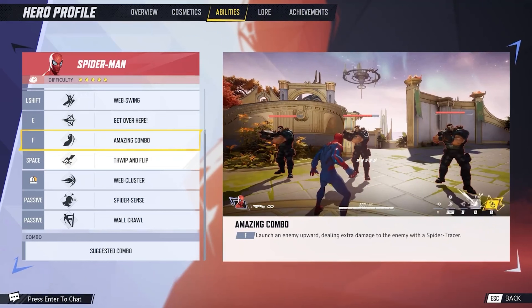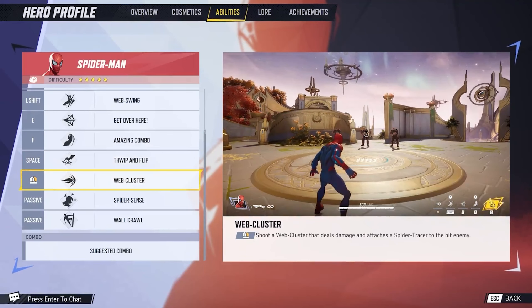Get Over Here lets you shoot webbing to reel the enemy in to hit them. If the enemy is tagged with a spider tracer, Spider-Man will get pulled to them instead. So the spider tracer deals more damage with your basic attack, but also pulls you towards them instead of pulling them towards you. That's an important nuance and contributes to the character's difficulty. The Amazing Combo launches an enemy upwards, dealing extra damage again to the enemy with the spider tracer.